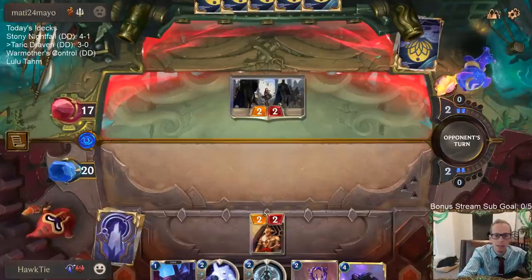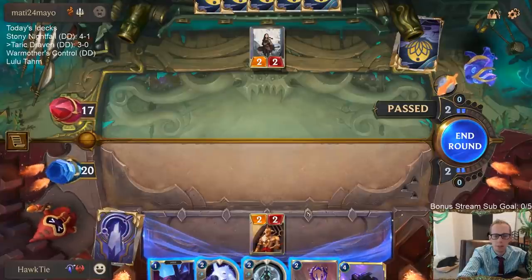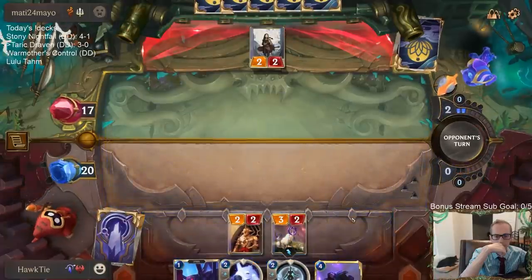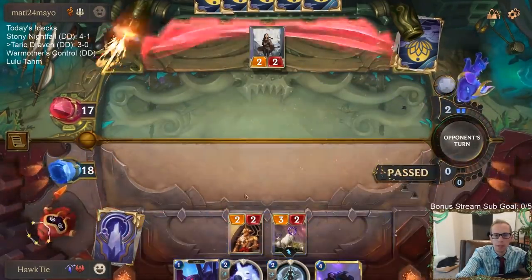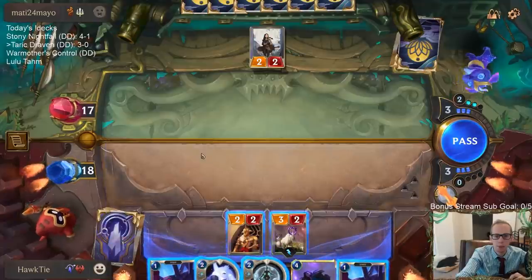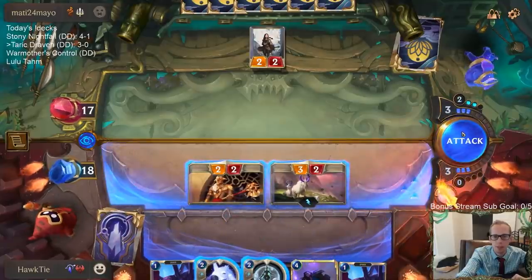This is not the matchup I want to face. We were able to pull out a win last time against Scouts but it's not the matchup I'm wanting. The question is, I'm not going to block there and then they just use whatever combat trick and keep their thing alive — I'll save my combat trick. The question is do we play Precious Pet before attacking and let them play Misfortune? That kind of seems like a problem. I think I'll just attack.